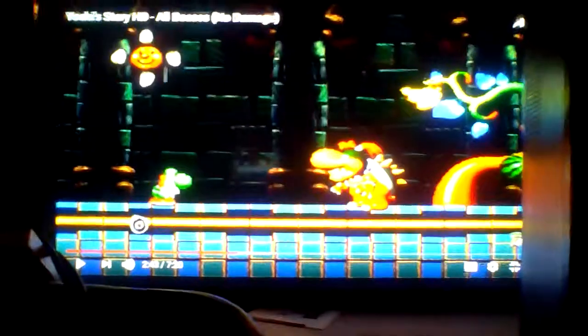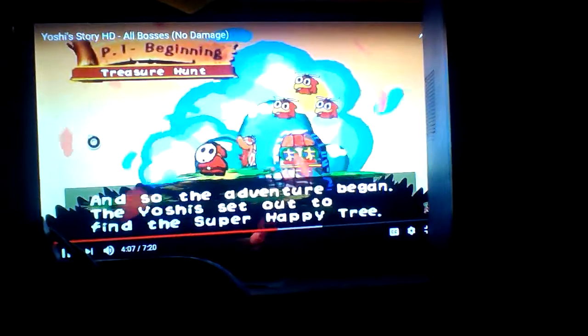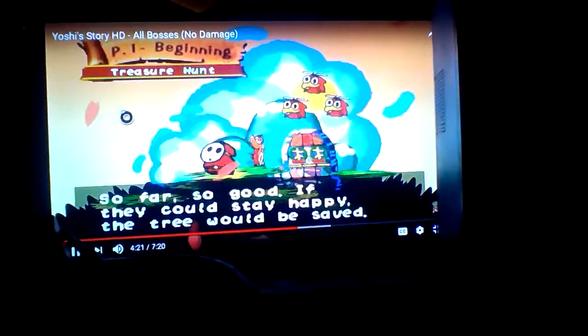And here's the final boss of the game — Baby Bowser himself. In the final battle he's pretty easy as well. You have to keep firing your eggs at him, whether on the top side or right at him. Fire as many eggs or bombs at him as possible. And we get pretty much the ending of the game — Baby Bowser is defeated and you got the happy tree back. We get the title throughout the adventure. I do like how the game opens up as a book — that's really nice.